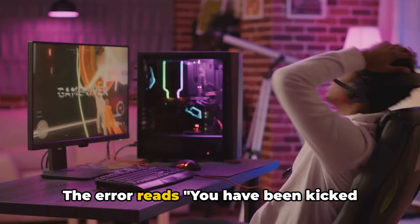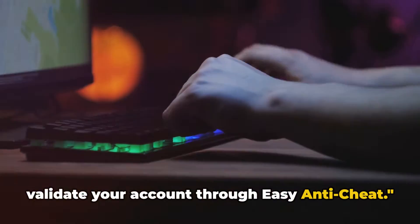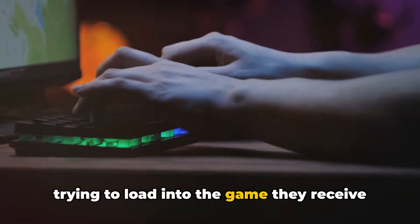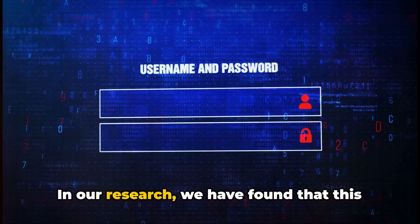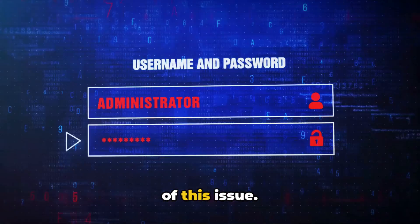The error reads: you have been kicked from the server because of a failure to validate your account through Easy Anti-Cheat. As per our research, whenever users are trying to load into the game, they receive this error, and even a few users have reported that they got a penalty of a few hours or minutes with the error. We found that this is a known issue and the DBD team is aware of it.